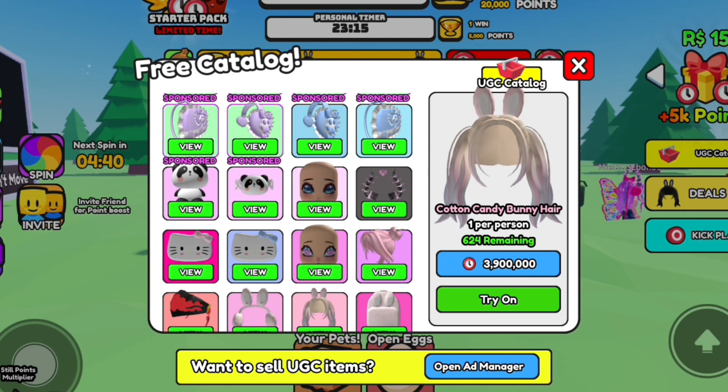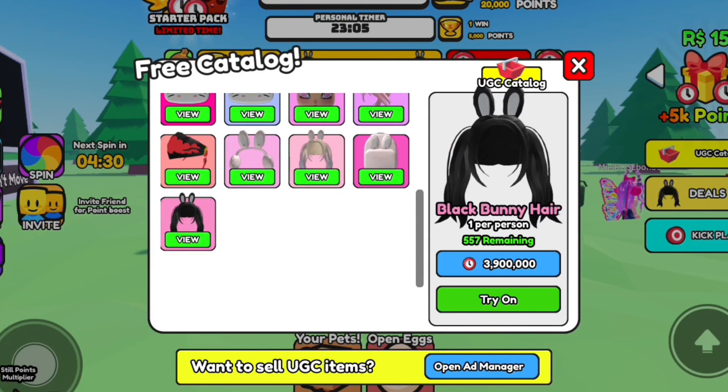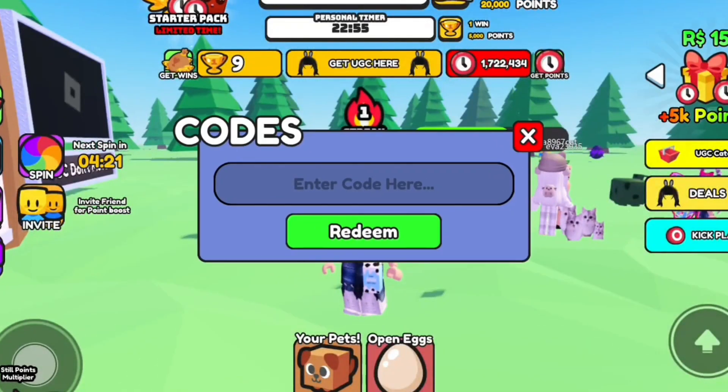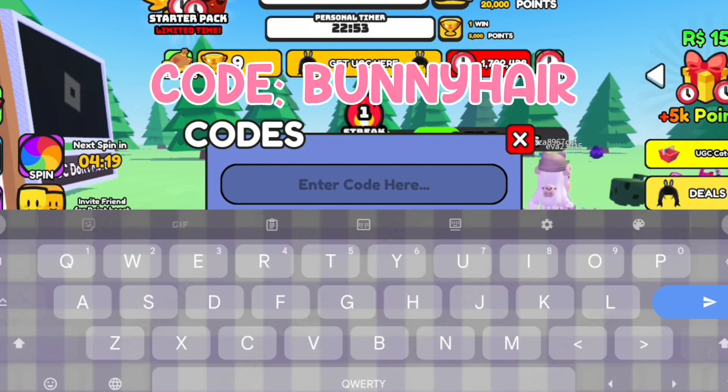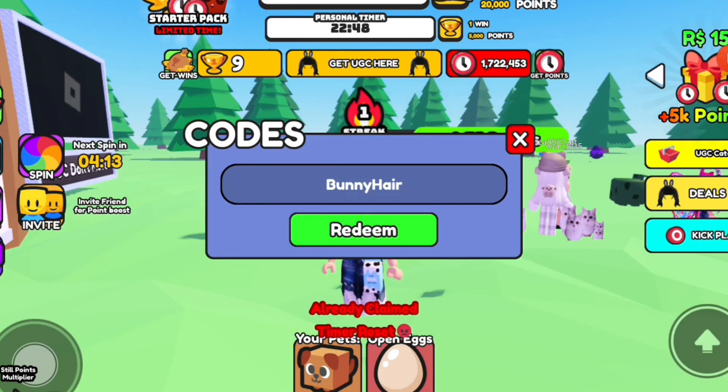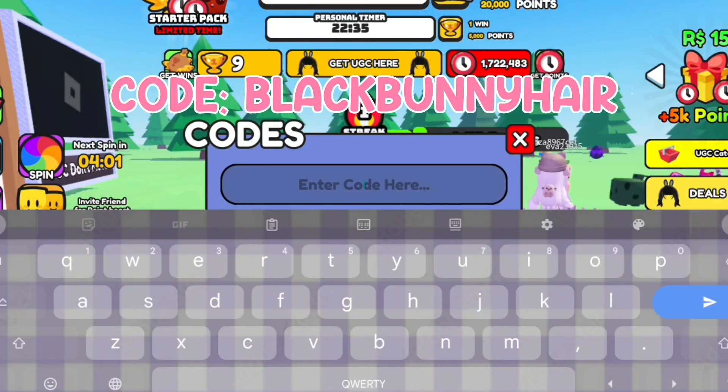Cotton candy bunny hair, one per person, 620 remaining. Black bunny hair, one per person, 557 remaining. Enter code BUNNYHAIR. Code BLACKBUNNYHAIR.